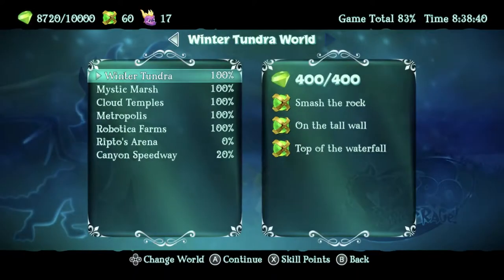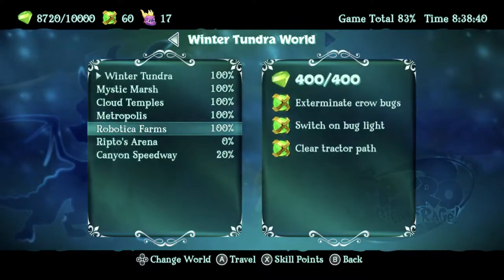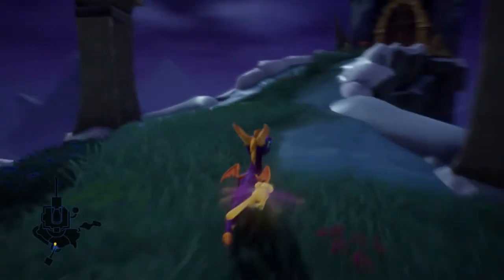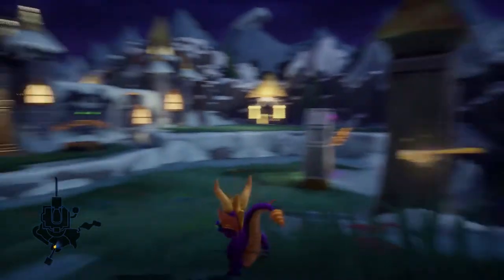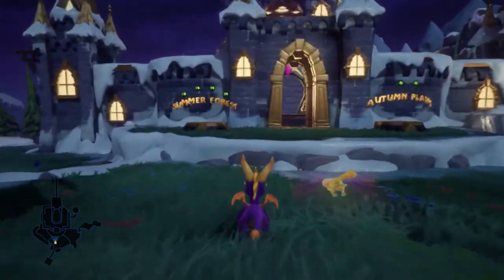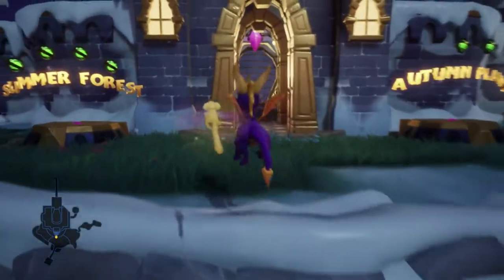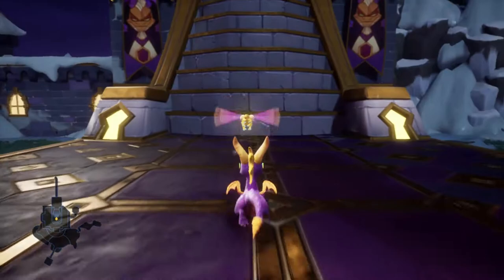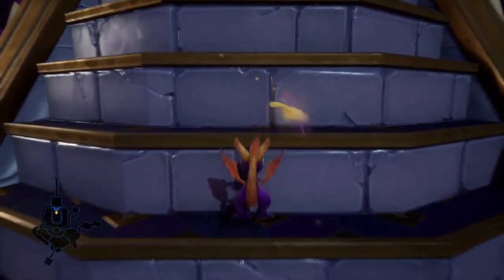So last time we finished Metropolis. We did one of these levels anyway, and the point is we've now done everything except the speedways. Speedways are boring and not fun, so we are going to go and fight Ripto now. Ripto's arena is this way, we'll just hop up the steps.